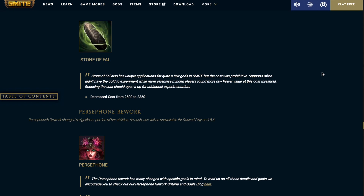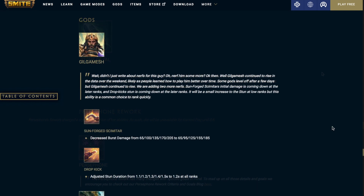Up next, we're going to be going over the god changes. The first god to receive a change is Gilgamesh — Sunforged Scimitar. Decreased the burst damage: it was on a scale of 65 to 205, now it's going to be on a scale of 65 to 185.